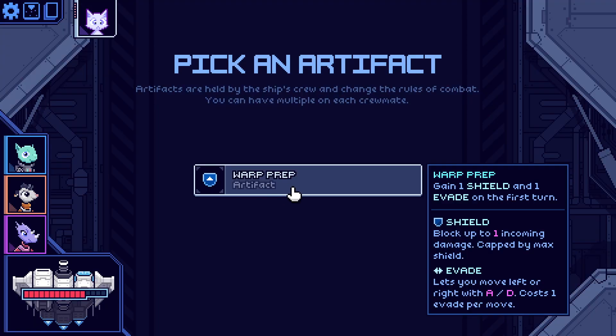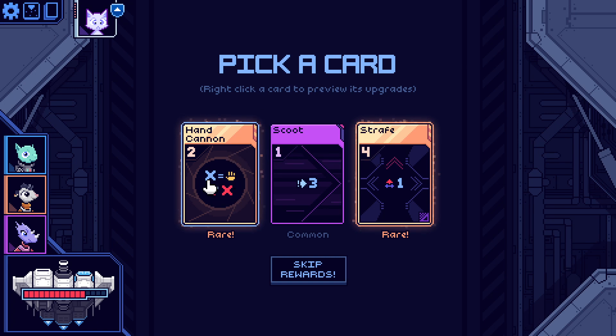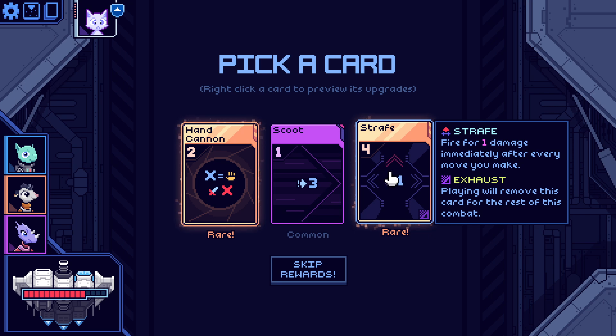Warp rep — gain one shield and one evade at the start of combat. Hand Cannon — damage equals the number of other cards in your hand, so that's four damage for two power. Great Fire — fire for one damage immediately after every move you make. Playing this will remove the card for the rest of combat. This might be a power — like in Slay the Spire where you play it once and have that ability for the rest of combat.